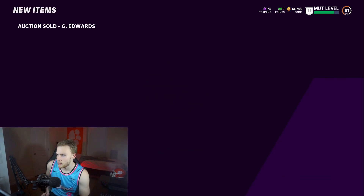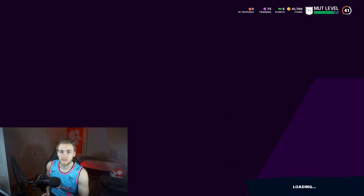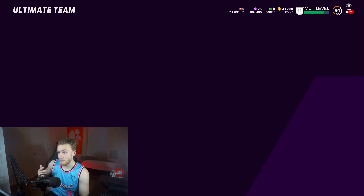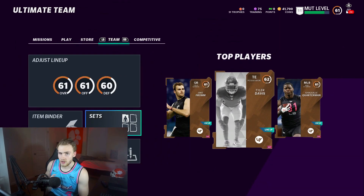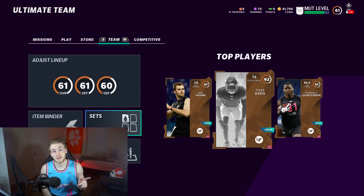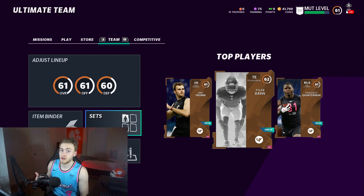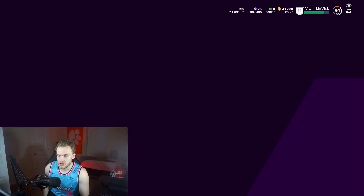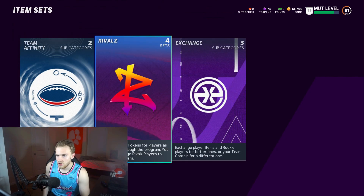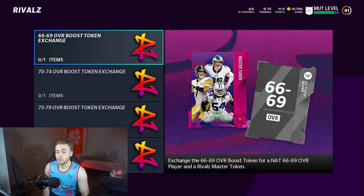I'm going to show you guys this set — this is my second account, you can see I'm already at 41,000 coins. I'm almost out of play time on my first account and I'm at like 980,000 coins. I'll be showing you guys how I make coins — that video is going to be coming out probably later today. So let's go back into these sets right here — the rivals set. This is a super cool promo and this is series one.